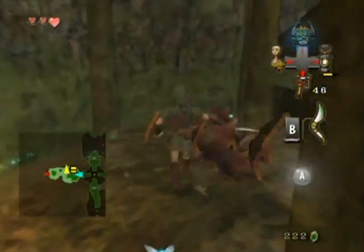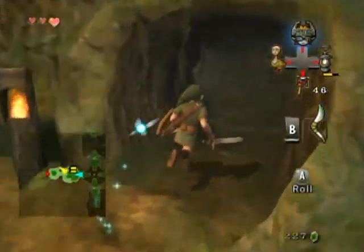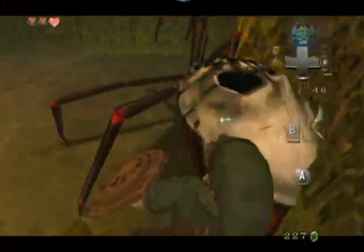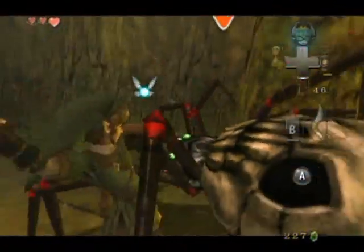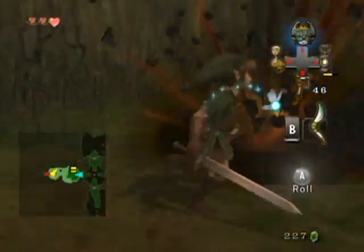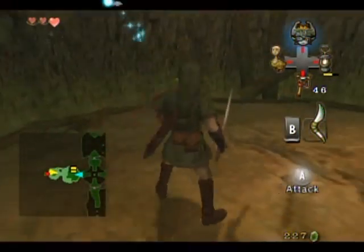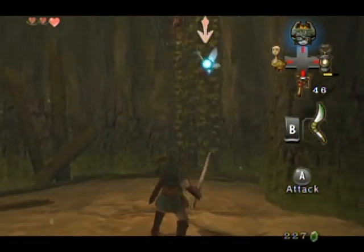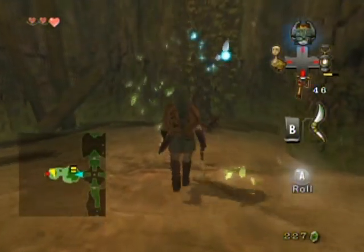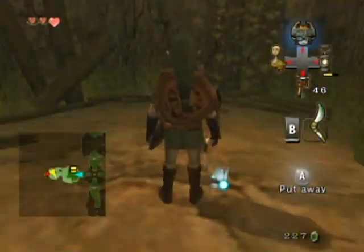But in this Zelda there's stuff hidden within certain structures, like you see right here. I think that's quite nice because it gives the feel that there is more realism in the temples than in other Zelda games — not that realism is really an important factor in video games. It's just that it's different from other Zelda games.